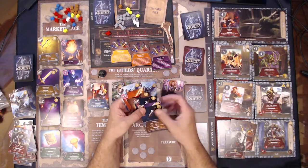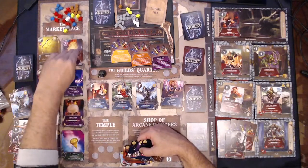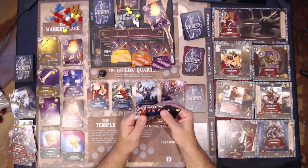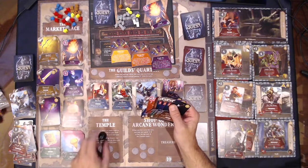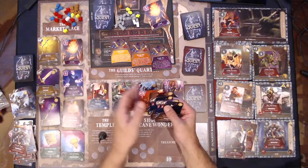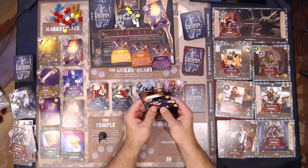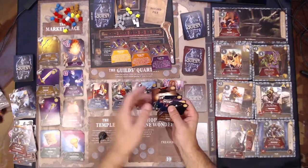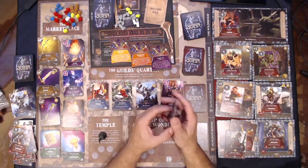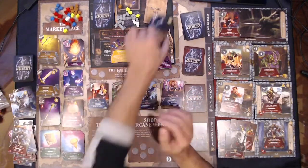Three four five six seven eight — we will stay in town, we'll heal, buy another fireball, and we'll go to the temple so we can place this on top of our deck and this one too. Which means we wouldn't have enough to buy that, so two three four five — sure, we'll buy another short bow.